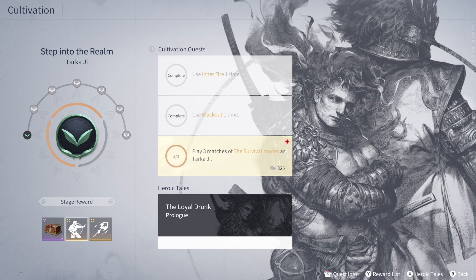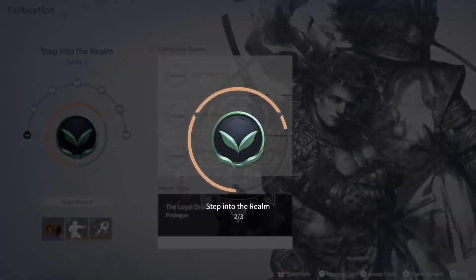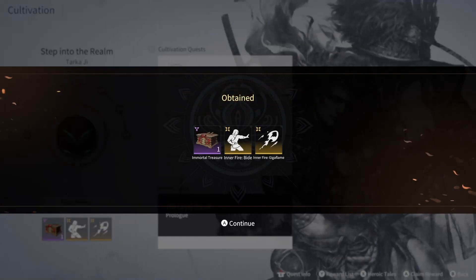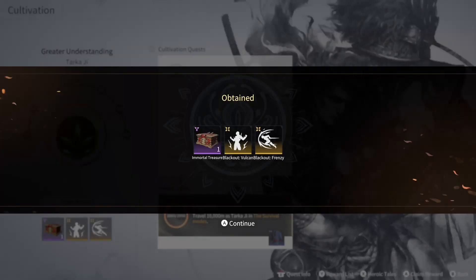Once you complete these quests you've got to actually go back into this menu here and click on them to activate them, and then you'll see I unlocked the next two Y button skills and a chest. After that it'll pop up the next set of cultivation quests. After you complete these and activate them it'll unlock the rest of your ultimates and another chest.